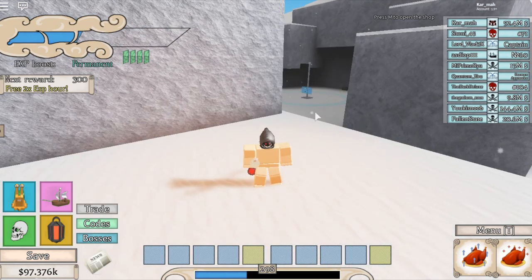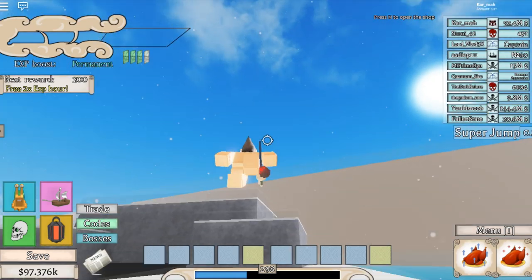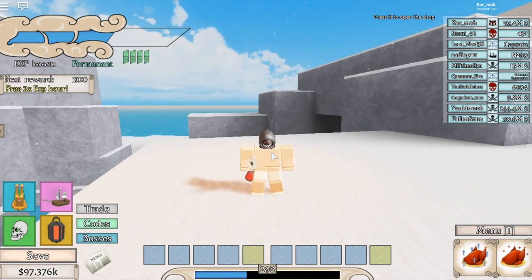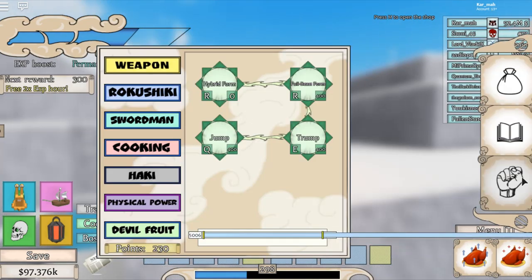Hey guys, it's Karma and I'm back with another video. In this video I have Ryu Ryu — I don't really know if it's Ryo Ryo — but it's basically a dinosaur devil fruit and it's insane. This is the first time I've actually used it. I just got it, so I know the moves obviously but I've never really seen it other than a picture. This is an actual beast.